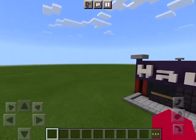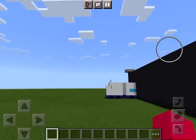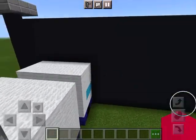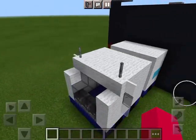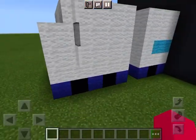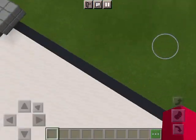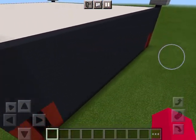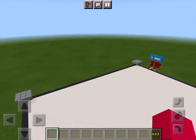Here's the Walmart entrance. And here's the side of Walmart, and here's the Walmart truck loading station, and here's the back of Walmart and the other side right there.